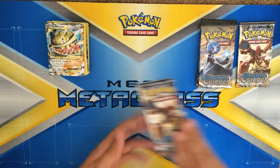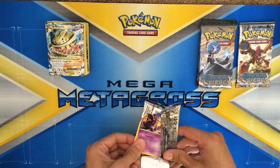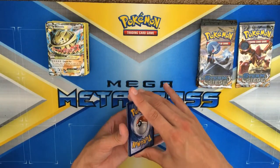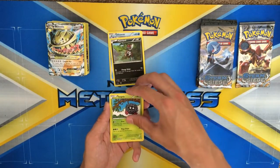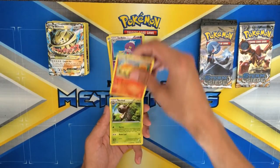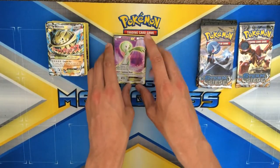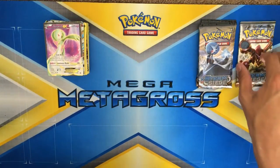Even with a break — let's go ahead and do another Volcanion pack. We got Nidoran, Oshawott, Palmward, Tangela, Joltik, Drifblim, reverse — nice — Rapidash, Nuzleaf, Braviary — oh wow — full art Garchomp EX! Third EX out of this pack and it's a full art. Third time's a charm, I'll tell you.